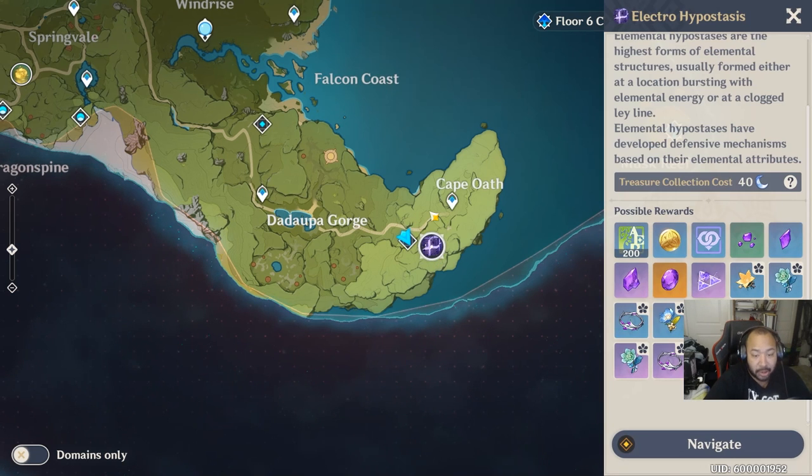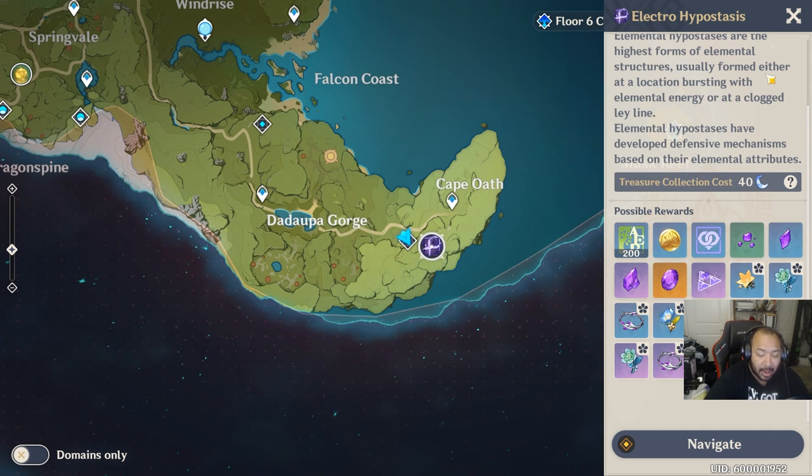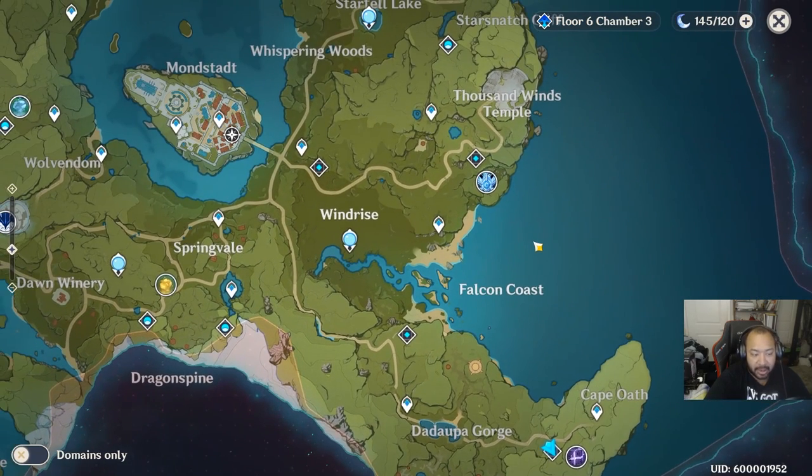The loot that drops from bosses is determined by your adventure rank. You'll start to see four-star gear as early as adventure rank 30, and it becomes more consistent at AR 35. It'll be very consistent at AR 40, and you'll start to see five-star gear at AR 40 as well. Once you reach AR 45 you'll see five-star gear all the time, and I'm assuming at AR 50 it'll just be insane — the highest I've reached is 48.